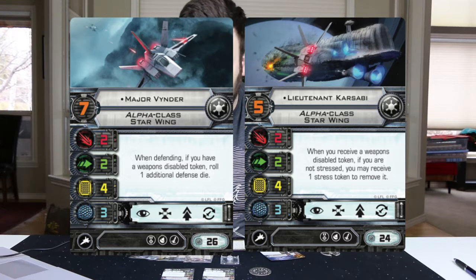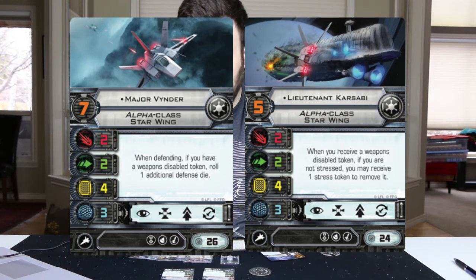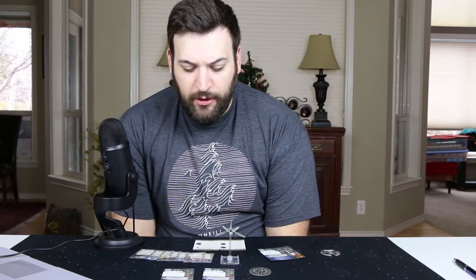Major Vynder says: when defending, if you have a weapons disabled token, roll one additional defense die — and he has three evade. So if you are performing an advanced SLAM or need to reposition quickly, it doesn't leave you completely exposed. I do like that, but I feel like Lieutenant Krasabi gives a little bit more potential options, lets you stay on the offensive — and I'm a player that likes to be offensive and keep taking it to the opponent.